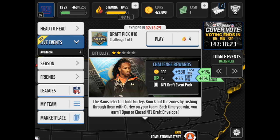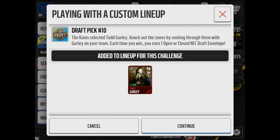As you can see, we head into the live event and Todd Gurley, draft pick number 10 for the Rams, is up. Let's take a look.